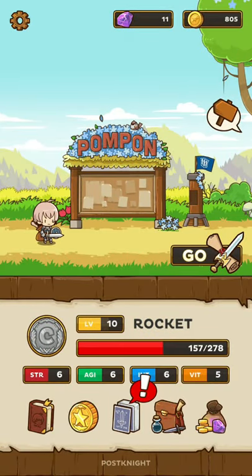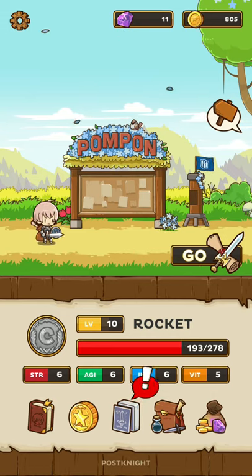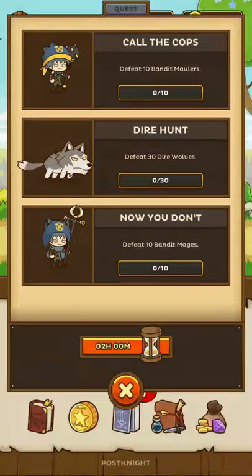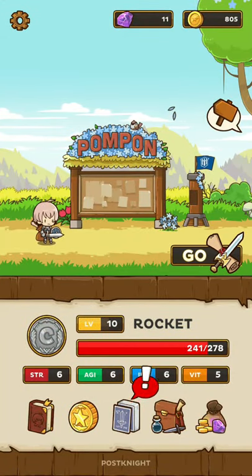Hello, my name is Rocket and welcome back to episode 2 of Post Night playthrough. Today, since the last episode, I've actually grinded 2 levels. It wasn't that much, but we did finish the Direwolf Cubs Bounty. That's the only thing I could accomplish with my low level. But since we reached level 10, we actually unlocked this card here in the middle.